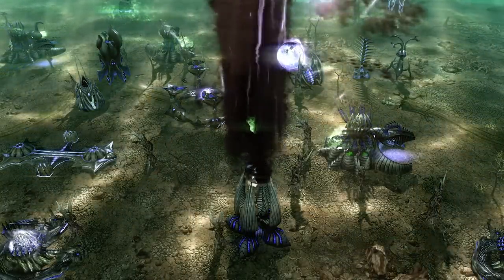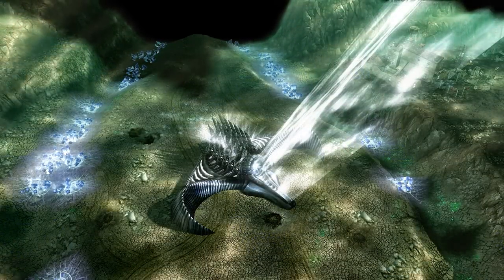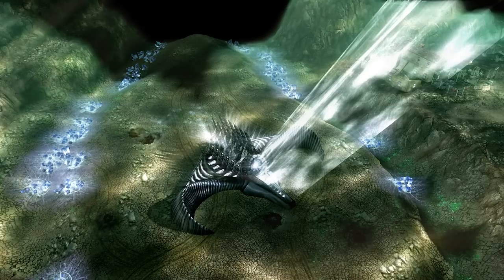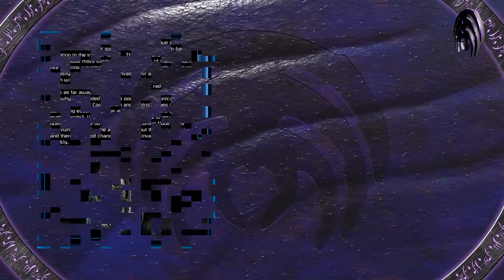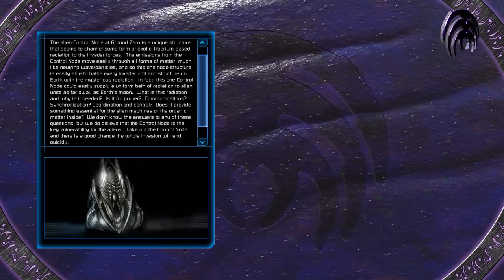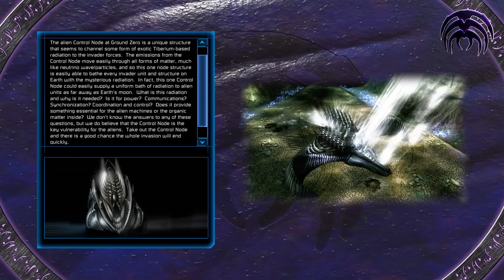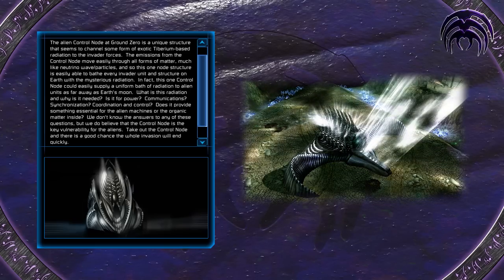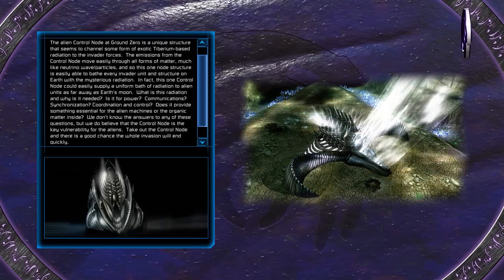While the Rift Generator may have been the ultimate Scrin weapon, the ultimate support structure was the alien control node. This unique structure was the only one of its kind and was built at ground zero in Italy — the spot where Tiberium first appeared on Earth. From what GDI could deduce, the control node regulates the flow of Tiberium radiation to all the Scrin's forces located on and beyond Earth. The alien control node at ground zero seems to channel some form of exotic Tiberium-based radiation to the invader forces. The emissions from the control node move easily through all forms of matter, much like neutrino wave particles, and so this one node structure is easily able to bathe every invader unit and structure on Earth with a mysterious radiation. In fact, this one control node could easily supply a uniform bath of radiation to alien units as far away as Earth's moon.